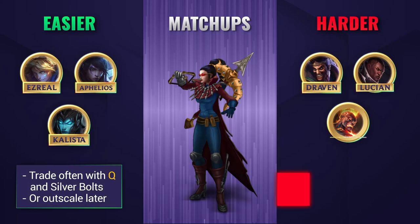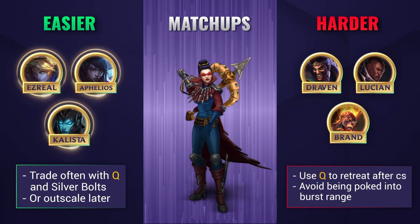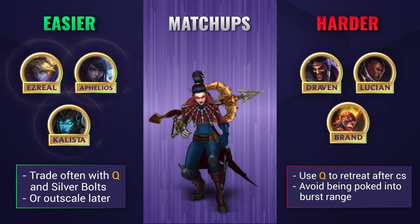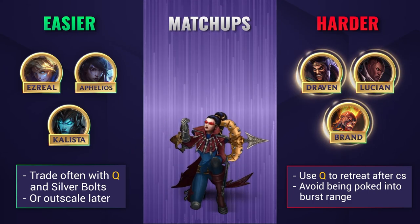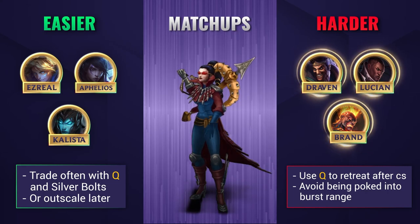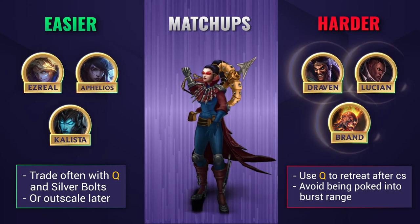When it comes to easier lanes, Vayne can actually bully champions that have weaker lanes by trading often with her Q and Silver Bolts procs, or she can simply outscale champions like Caitlyn later. Against hard lanes, you'll struggle a bit more if they have better range or burst damage. You should try to use your Q to tumble away after CSing and avoid being poked as much as possible so you can't be burst down and killed.